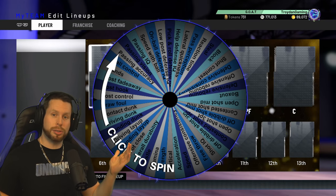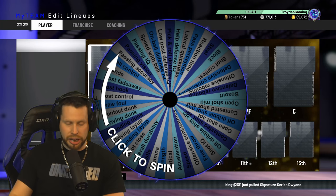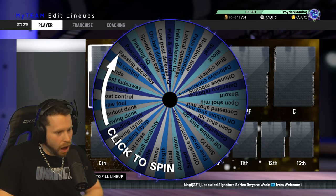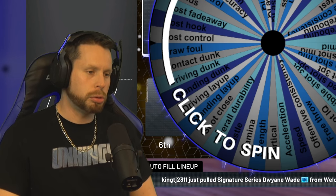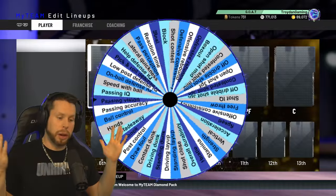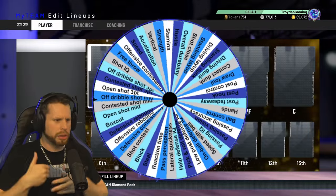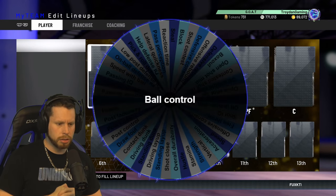It's time for our first spin. After a couple of missed clicks, we're underway. The attribute wheel lands on ball control. So our first stat is going to be ball control.